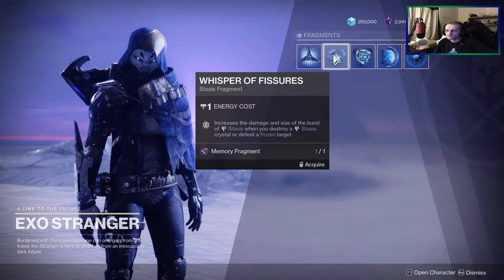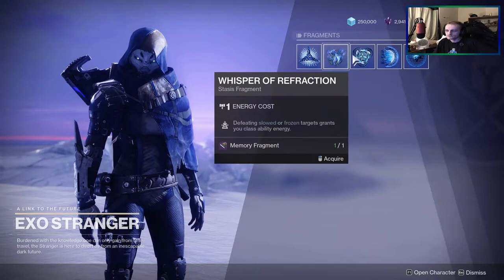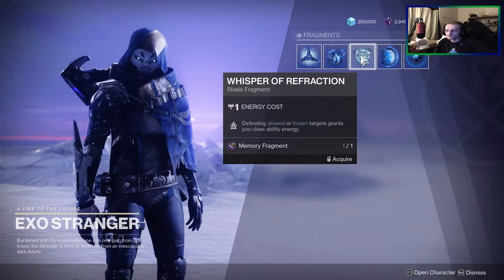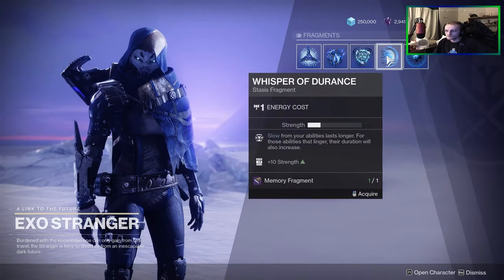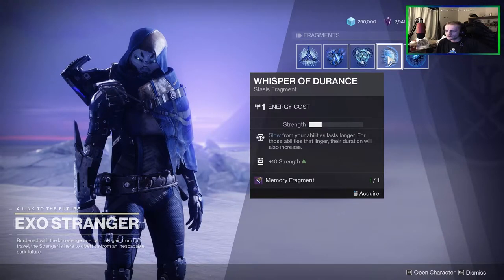Next is the Whisper of Refraction, and this fragment provides class ability energy when defeating a frozen or slowed enemy. Whisper of Durance increases the duration of slow effects, and those with lingering effects also last longer. It will also boost your strength stat by 10 points.